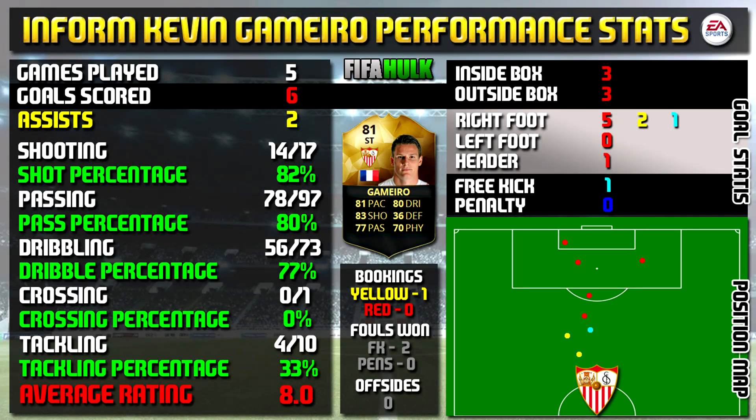Let's have a look at in-form Gamaro's performance stats. From his five games, he did manage to bang in six goals and got two assists for his troubles as well. All stats are on the left-hand side and all goal information is on the right. That position map bottom right does show you goals scored and assists created as well.